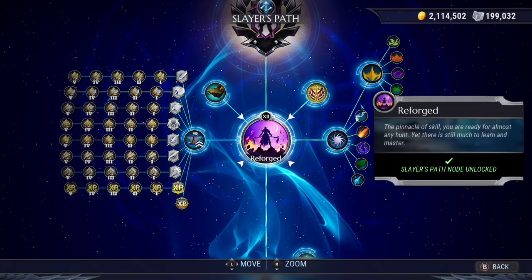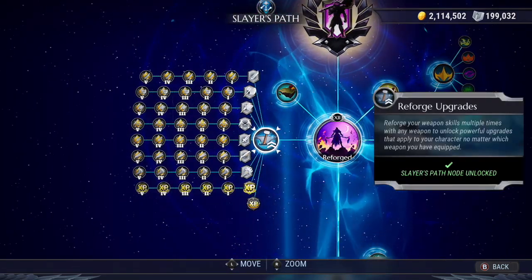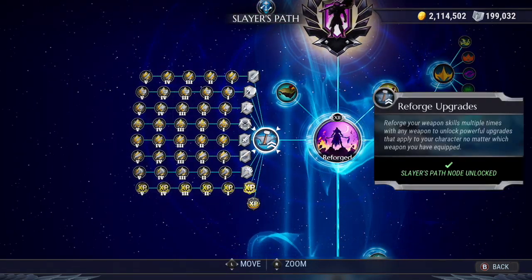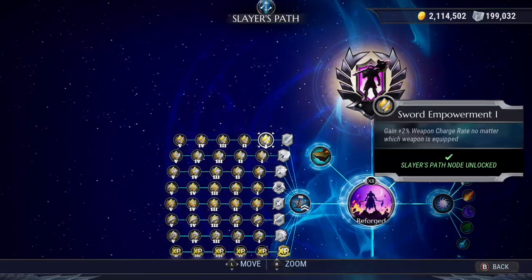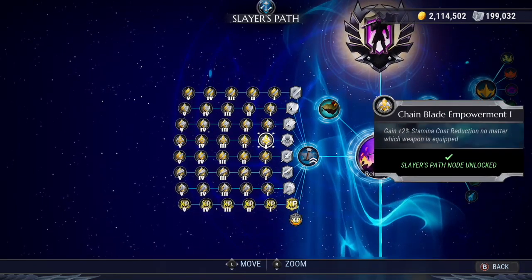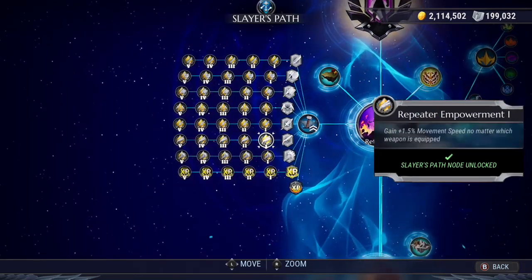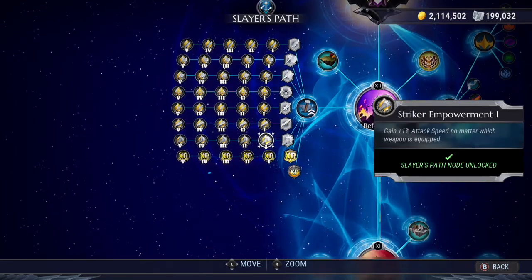The other benefit of reforging is the passive reforge bonuses. There are currently seven different reforge bonuses tied to each weapon. The sword increases weapon meter regeneration, the axe increases power, the hammer increases stagger damage, chain blades reduces stamina cost, warpike increases wound damage, repeaters increases movement speed, and strikers increases attack speed.